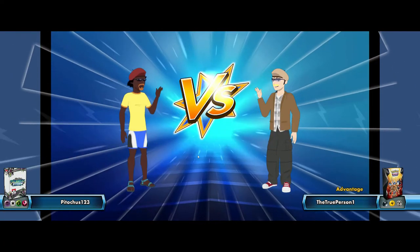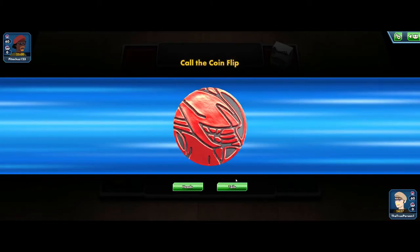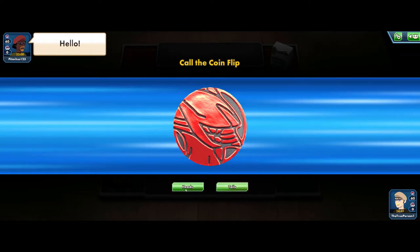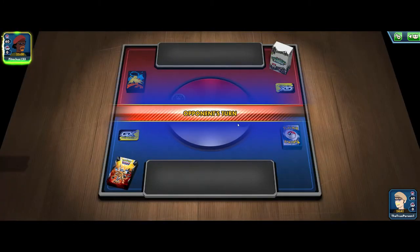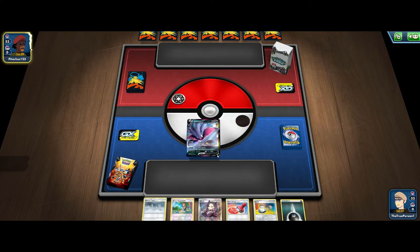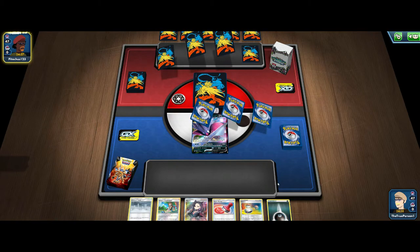Hopping into our next game against Patochis123. Good luck to him or her — there's typing for Psychic, Normal, Grass, and Fairy. I don't really know what they're playing — anything with Fairy... Doll Star? I'm not sure what our opponent's playing. I will call Tails. We do win the coin flip — I definitely want to go second here. Let's see what our opening hand looks like. Pretty good — we have that Green's for a Quick Ball. We can get out Magneton. It looks like we are up against Lost March. This is not a good matchup, as we are indeed weak to Grass.